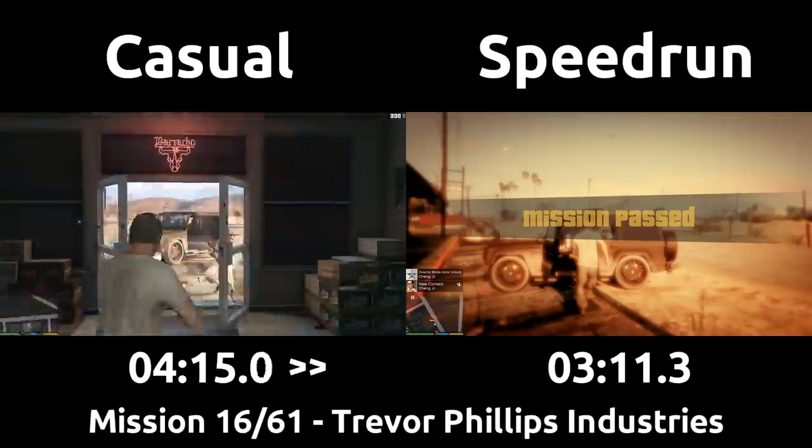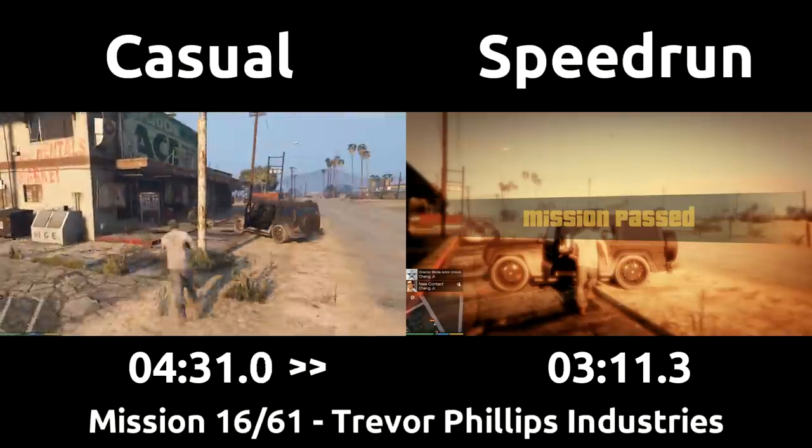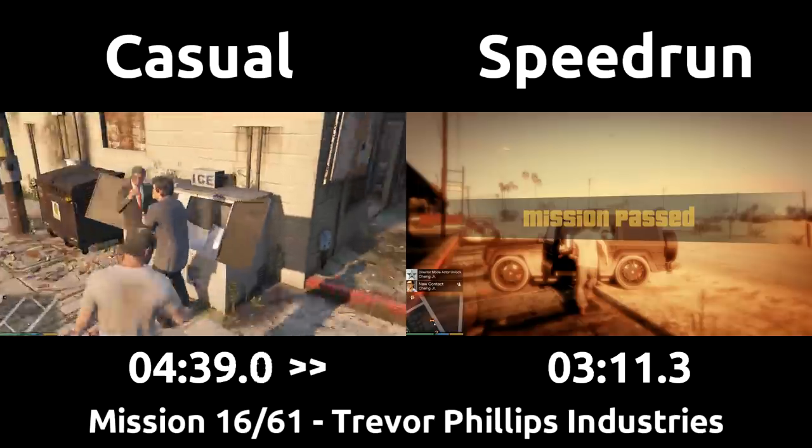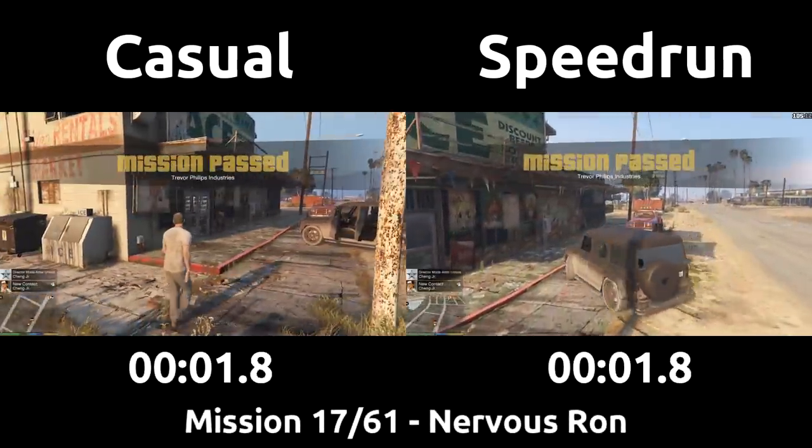The speedrun still managed to be a minute and a half faster due to the better shooting and spawning of the next waves of enemies as fast as possible, all along with minimizing downtime between the groupings. This is a pretty fun and unstressful shootout because there is basically no risk of dying since you are so far from the enemies, and a really safe mission to learn the shootout mechanics of this game. Next up is number 17, Nervous Ron.